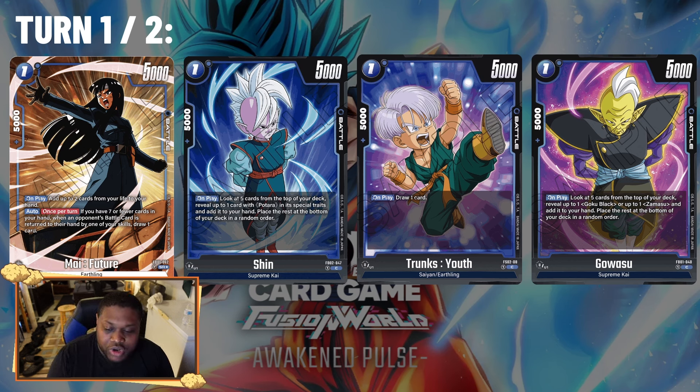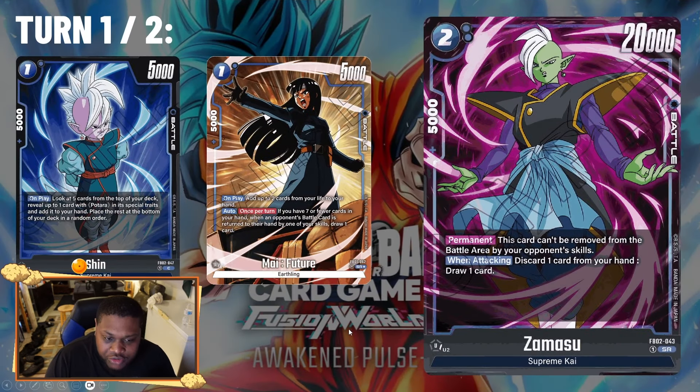You also have the simple Trunks one-drop — play it, draw one card. Then there's the one-drop Gowasu, still very good in the deck — look at top five and grab any Goku Black or Zamasu card. Note that Gowasu does not grab the Zamasu Fuse card because it's not considered a 'Zamasu' — it's a 'Zamasu Fuse' — so be aware of that.